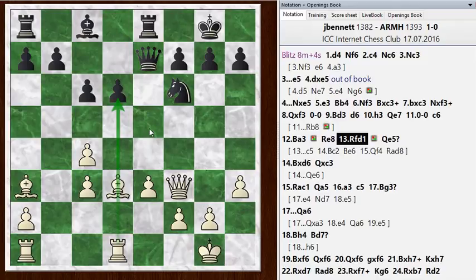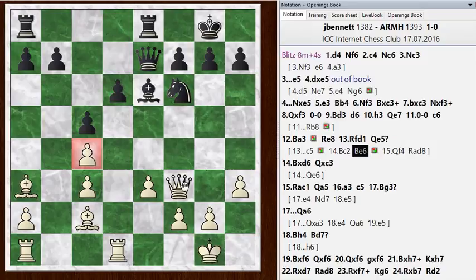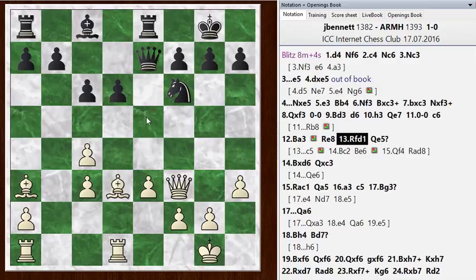He plays the move queen to e5, and that move is a blunder. Let's look at what the chess engine recommends — it wants to play c5, which is kind of an ugly move, but it doesn't create major weaknesses. After queen e5, if you missed the game or want a tactics exercise, imagine you're black and you're doing a blunder check, thinking about the move queen e5. You have the feeling there might be a tactic there. What is the tactic that you're missing when you play queen e5? Pause the video if you want some time to think about it.